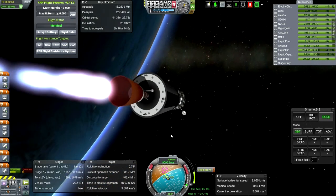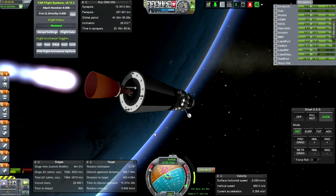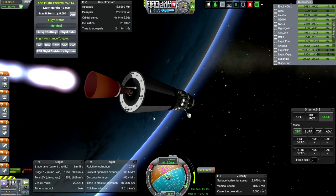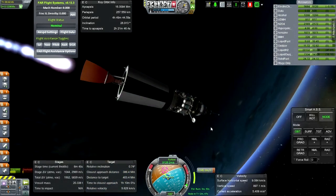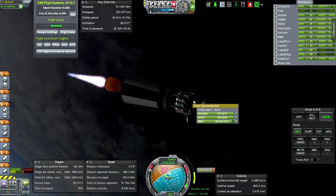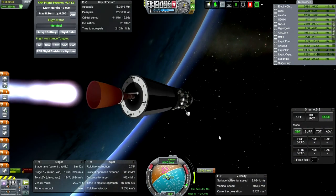Considering that orbital velocity around the moon is 1,600 meters per second, we'll have 1,600 left over in this stage. We're going to have to burn about 400 to get into orbit, maybe up to 600. But we've also got 1,600 in the lander stage as well. So we're actually pretty well off on fuel at this point. I'll check back in with you once we get close to the end of this burn.